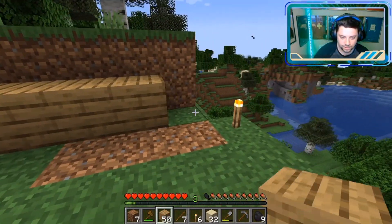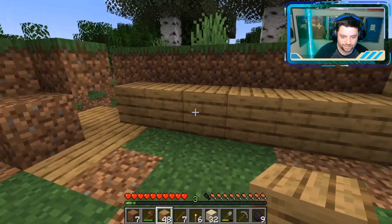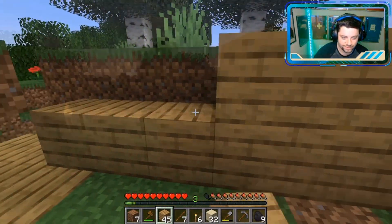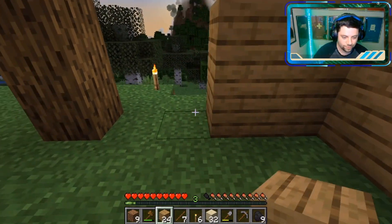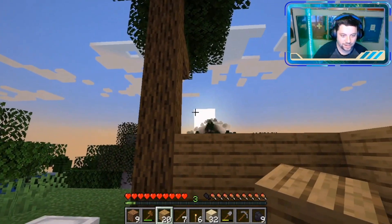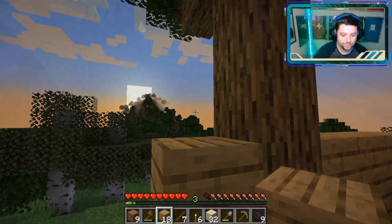Let's put the first wall along here — one, two, three, four, five, six, seven. Everybody knows always build in odds in Minecraft so you can have a center. We are getting our fortress up here guys. It looks like this tree is actually going to be part of our house — I'm just going to leave it that way because that is kind of cool.